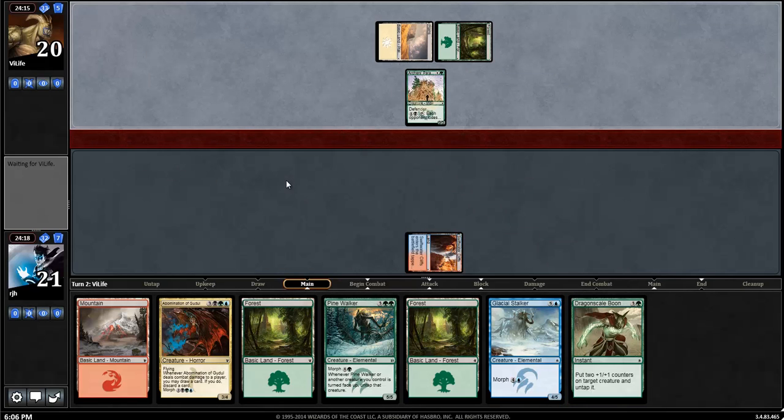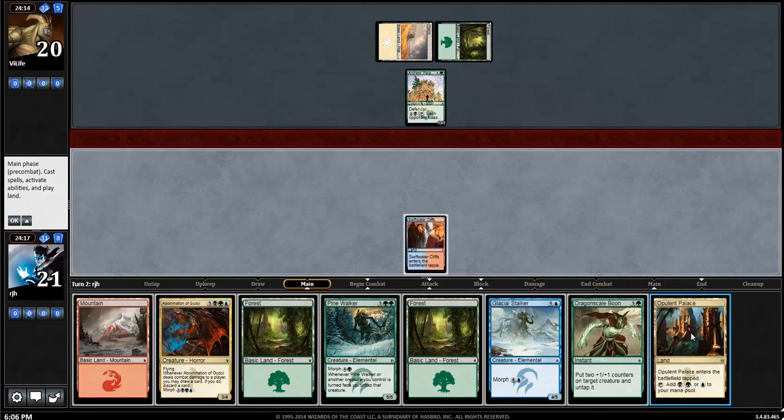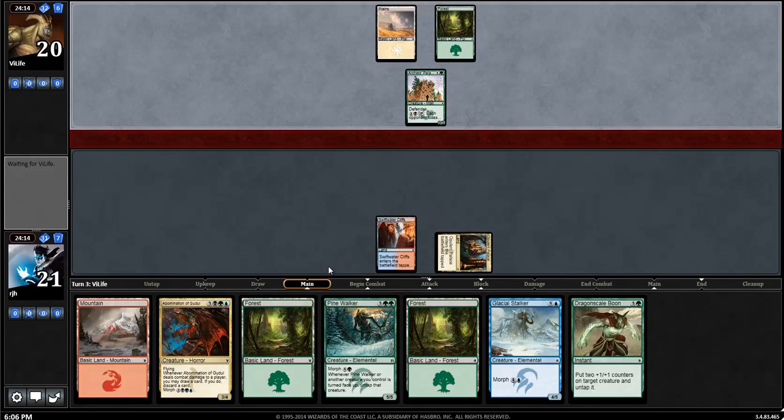Archer's Parapet - maybe an Abzan deck. What a nice lay of the land, which means I may not rock the Abomination as quickly. Maybe we'll start with the Glacial Stalker, now that I have the capability of the Abomination, which is going to be great against the Parapet, whereas the Stalker is the worst against the Parapet.